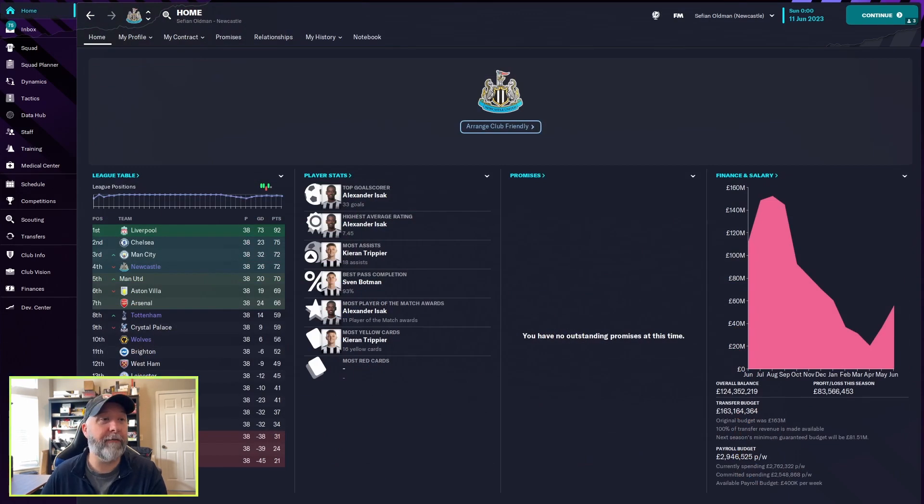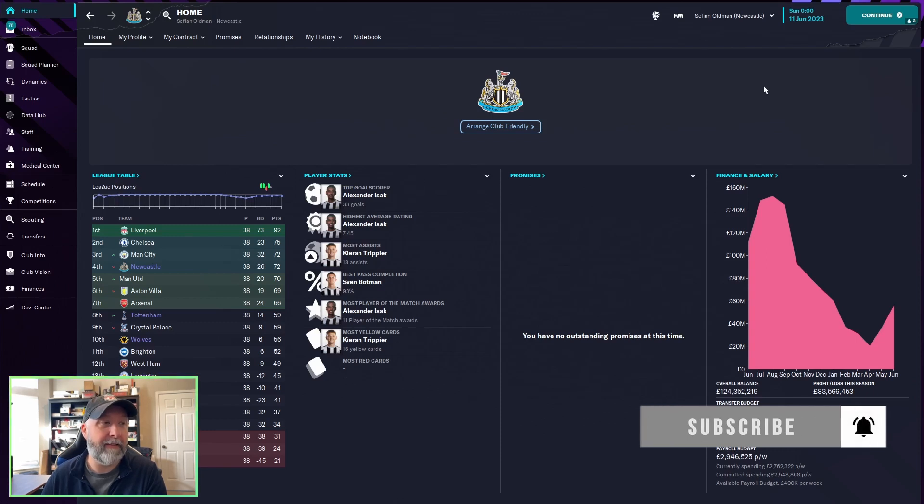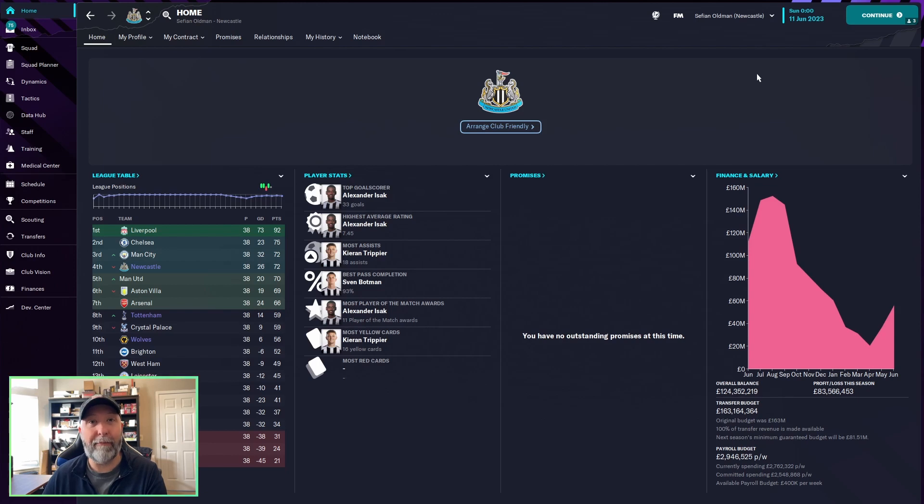Finishing up with the overall stats in all competitions. For Newcastle: Isaac with 33 goals — a fantastic result — 7.45 average rating, absolutely beyond his normal average. Trippier with 18 assists and 11 player of the match awards for Isaac. A fantastic run for Newcastle sitting in fourth. Possibly could have pipped Man City with another win here and there. Getting to Liverpool at 92 points is a little tough, but Champions League spots — you can't be unhappy about that.